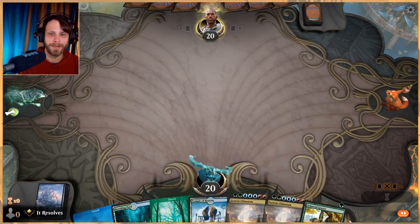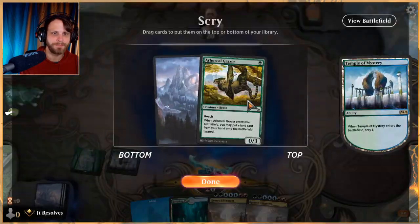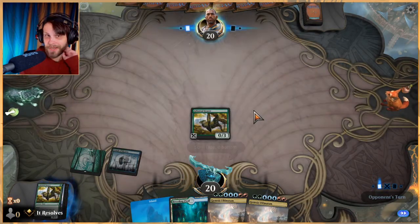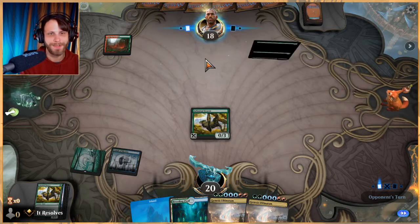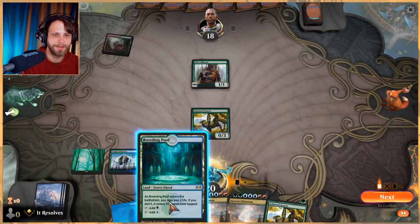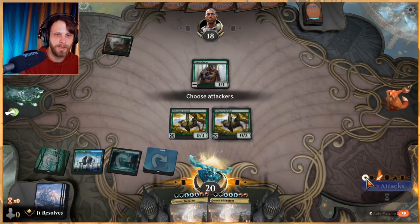We got the grazer so we get a little bit of something to clog up the board in the early game. Let's get Temple of Mystery out. I'm gonna keep it — that's probably a mistake but we're having fun today. The whole goal of this deck is just to have some fun, it's not meant to be the best deck or even super competitive, but it is meant to have fun. Let's get a second grazer, get our land out, and pass.